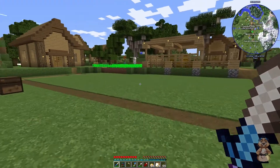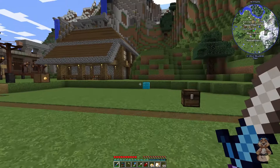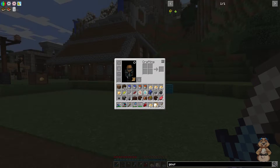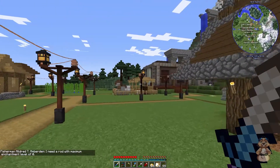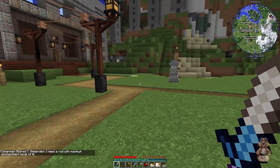I ripped all this stuff out — I had an idea and it's a good idea and it works. I've got an inventory full of stuff: some water, some lava, potatoes, runes, and some Immersive Engineering stuff. Britannia and Immersive Engineering — interesting combination.